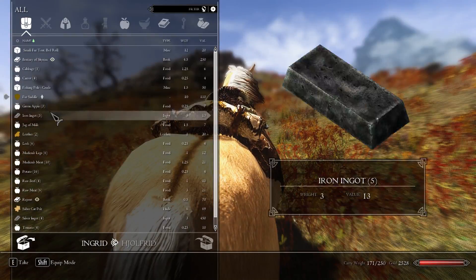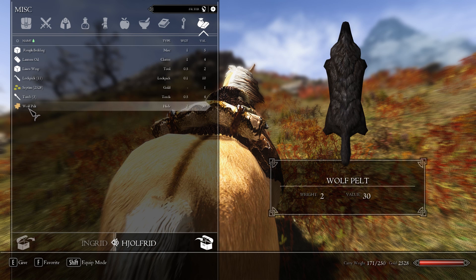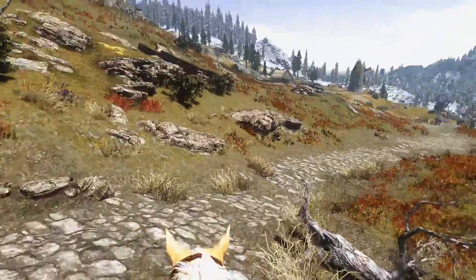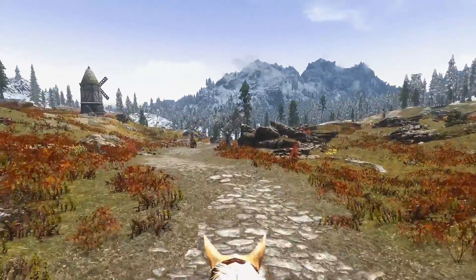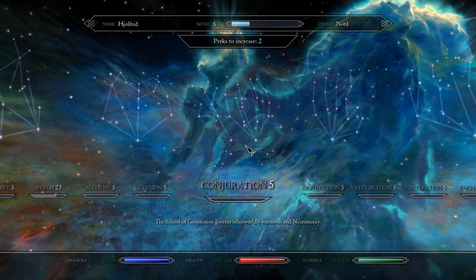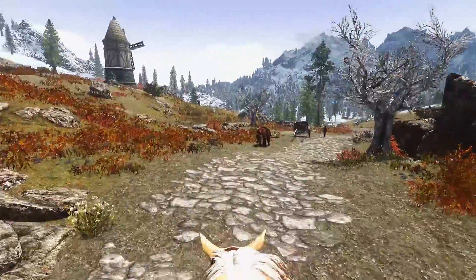Wolf heart, wolf pelt. I've been internally struggling — even while I was in Japan I was thinking about this — as to whether or not I should take the first point in alchemy. Alchemy and potions are so useful in Requiem, as a Requiem archer was nice enough to point out. We'll have to see how I feel about that in the future.